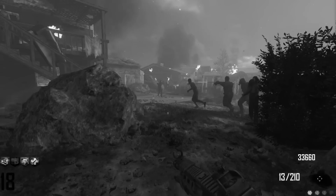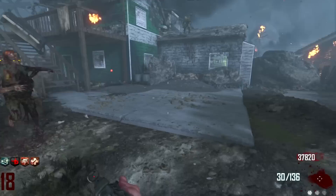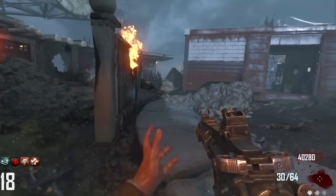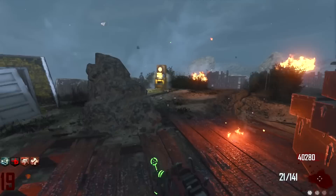The zombies just did the parting of the sea - that was really strange. We're gonna get another perk or Pack-a-Punch hopefully. It's going all the way in that corner there - that's the round two. We can probably quickly go check just to see what it is.